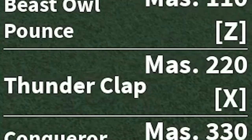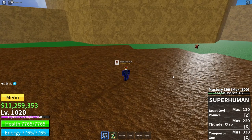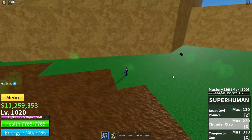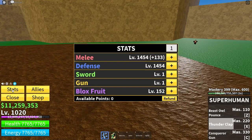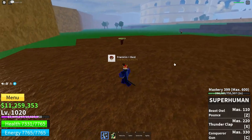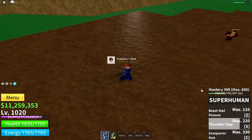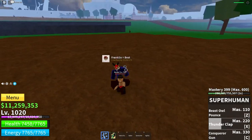The second move is Thunderclap. It's a really, really big clap that, once you do it, is a big area of effect move — 2,200 damage right there. Let me show you it again. It has a big area of effect around you, not much up or down, but it's a pretty good move.